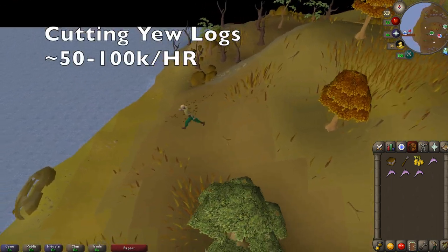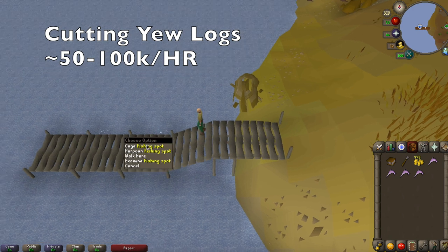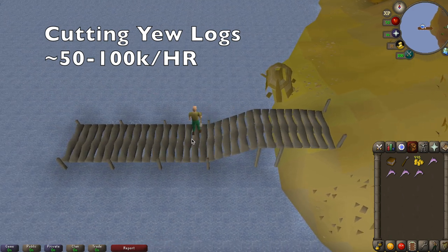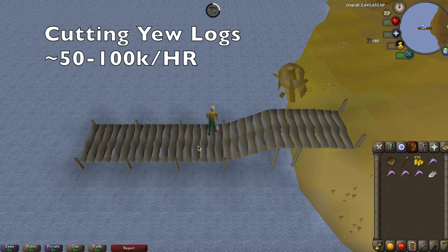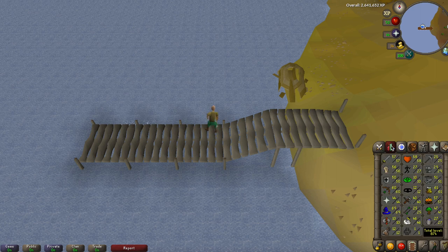You can make decent money off that — I would say 50 to 100k. The maple logs are pretty much just to get your woodcutting up, and it is nice that they are free to play now. You can train your woodcutting higher so you can make more money off cutting yew logs. Overall, about 50 to 100k for that as well, depending on your woodcutting level of course.